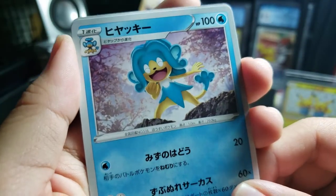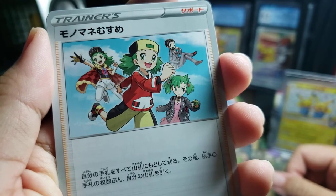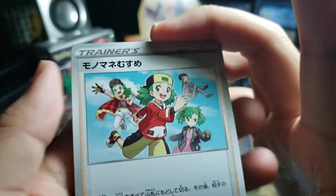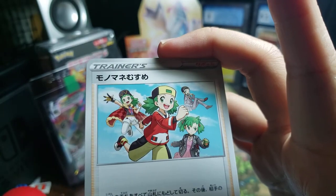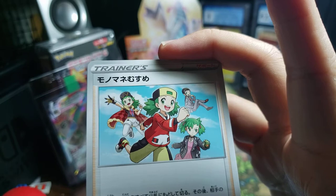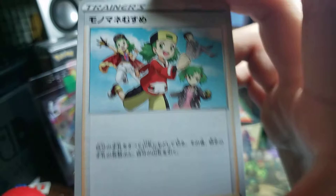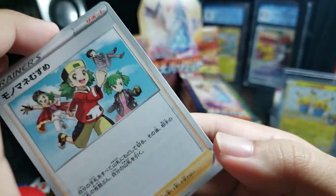And the final common is a trainer card — Copycat. That's all it was called. And it's a common, another common trainer card, very nice.